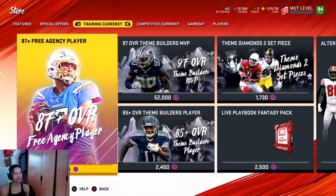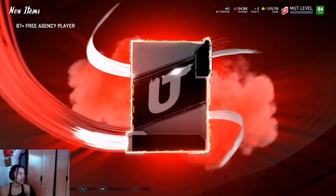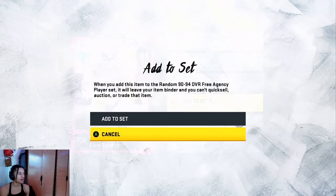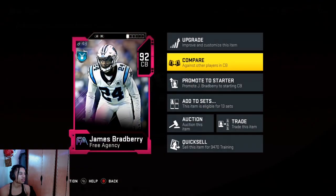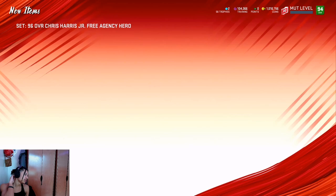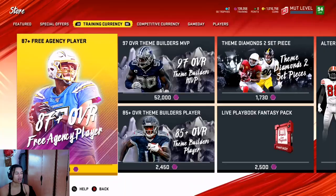Don't be discouraged if you see your training start going down — I promise you this method works. I started this method with around 100,000 training; yesterday I was up to 200,000 training. Now we got two 92s and one 90 in that set — having three 92s in that set would have been a loss of training, but two is fine.